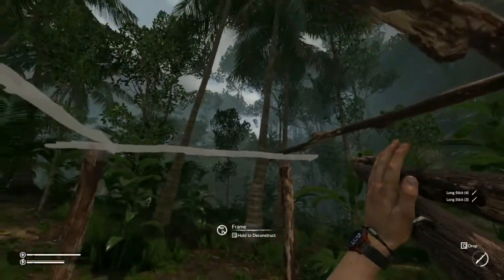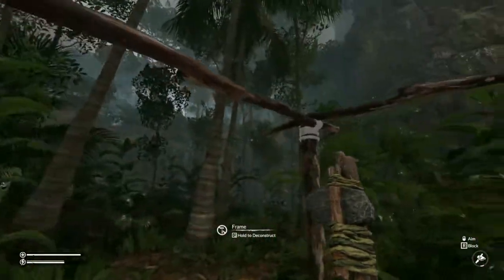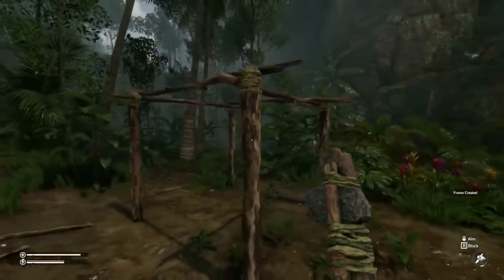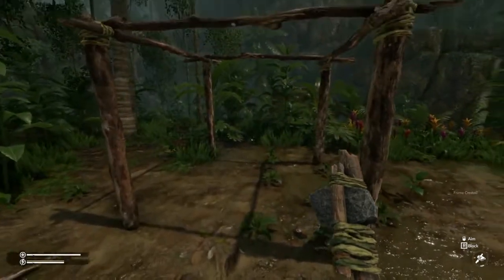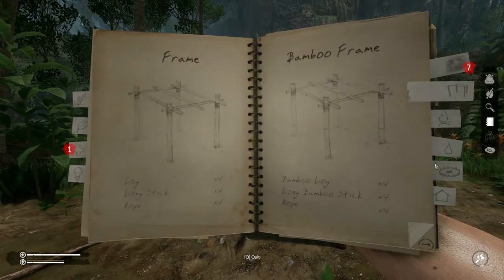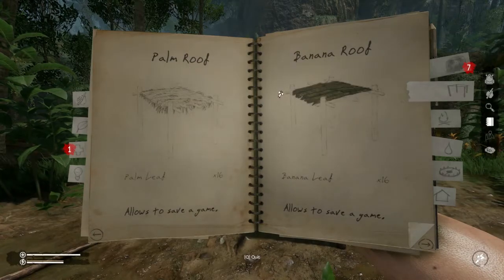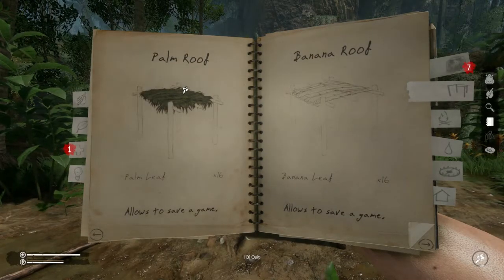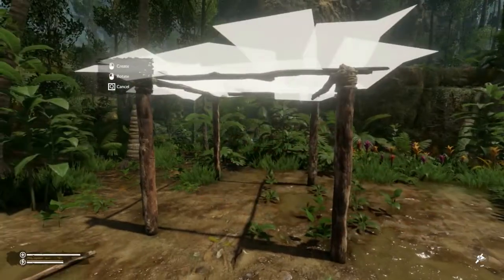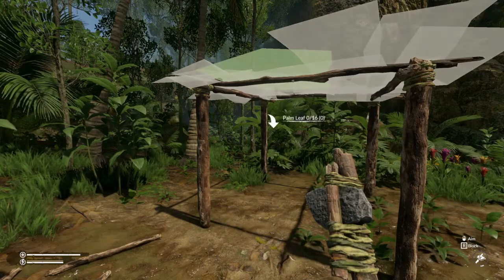You're just gathering these up, pointing at the template essentially, and filling them in. You'll see 'E to insert' — it's always the same prompt. Now that's a start but the water's still coming through, so the next thing we're going to need to do is go back to our structures.